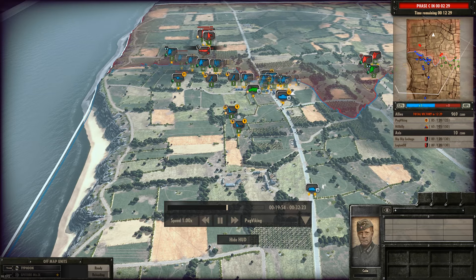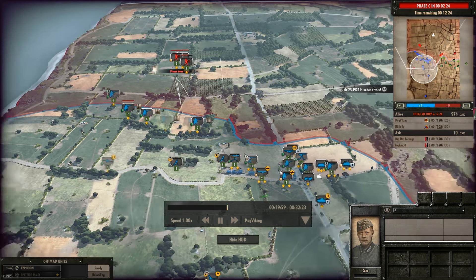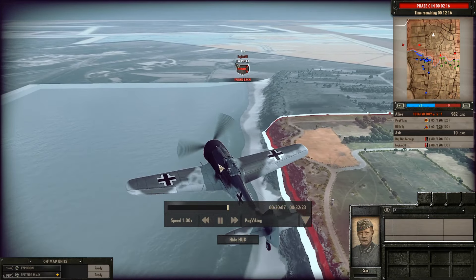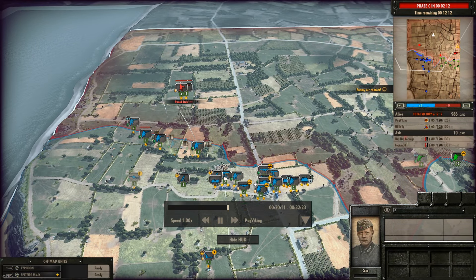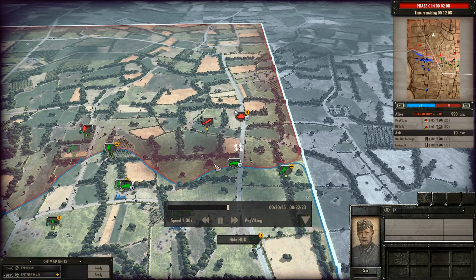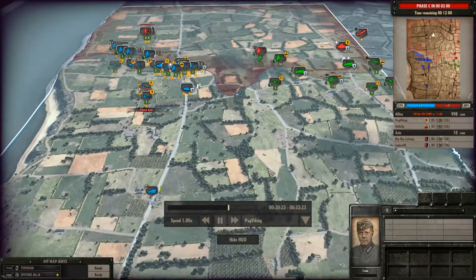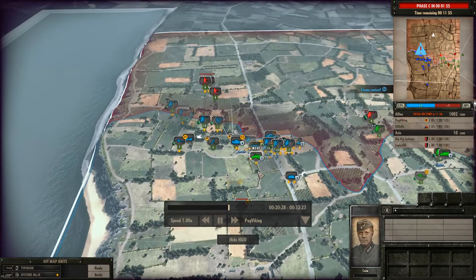Bringing up a command carrier with an infantry leader to support my rifles. Also bringing up an anti-aircraft gun to deal with the continuing Focke-Wulf bombardment. We're approaching Phase C in a couple of minutes which will allow me to bring up heavy tanks. I notice it took some time to realize all my rifles were depleted, but finally the Bedford supply is moving up to resupply my infantry so we can push on and continue the fight.